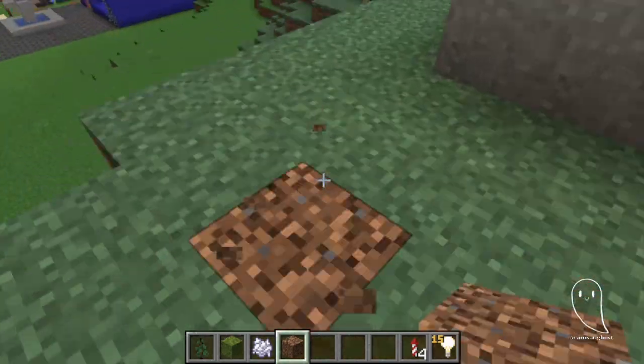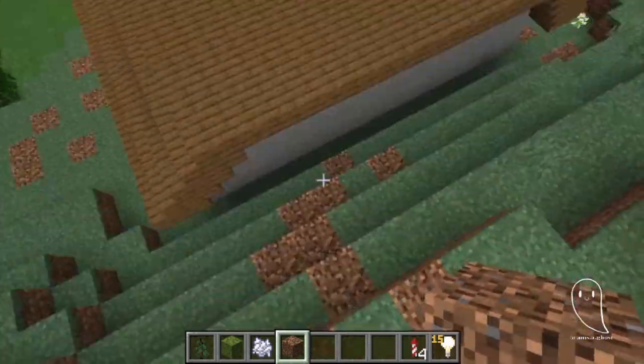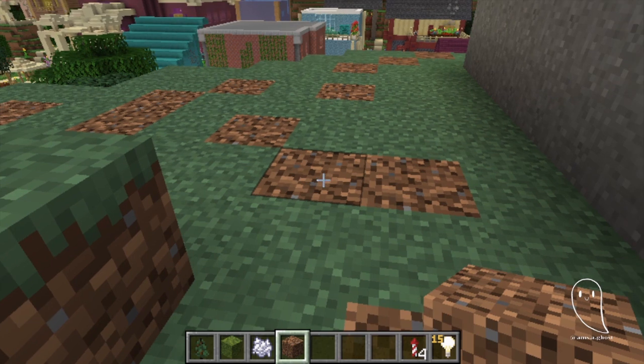So to start off on fixing the terraforming - because let's be honest this looks plain and boring as hell - I started off by putting in coarse dirt paths, which is exactly how we ended last episode. Apologies to anyone who watched that. If you haven't, go watch it - we build a fish and chip shop.